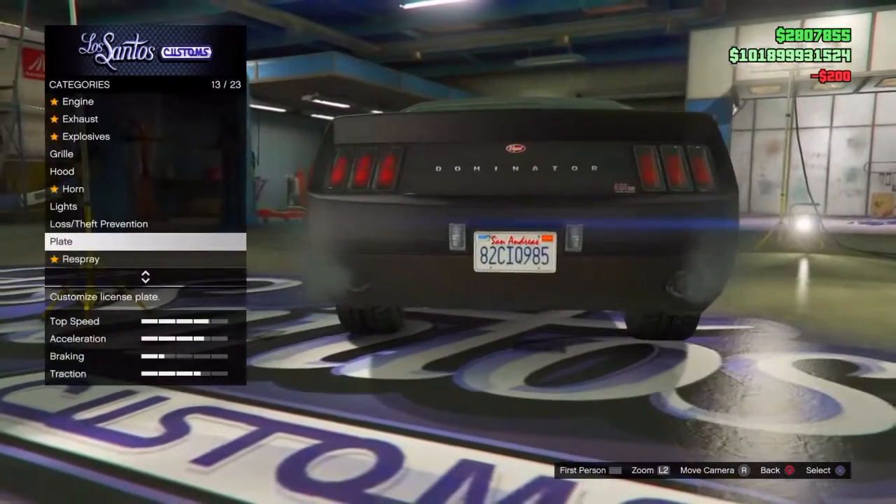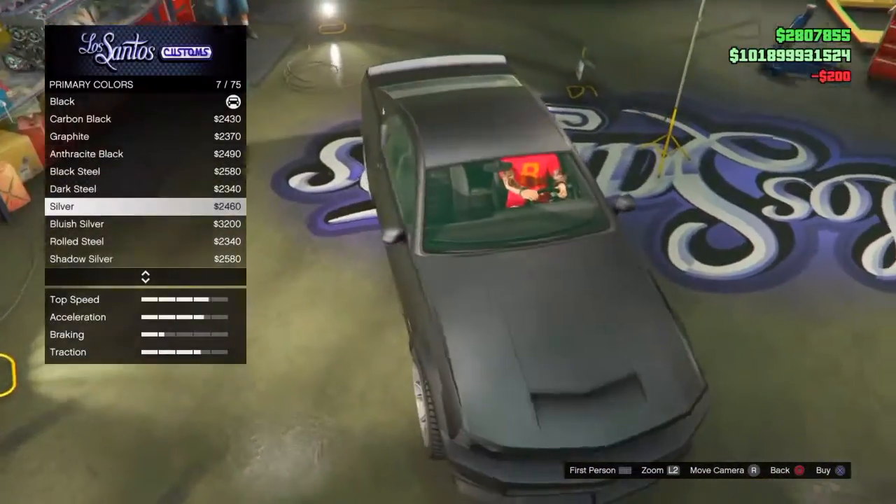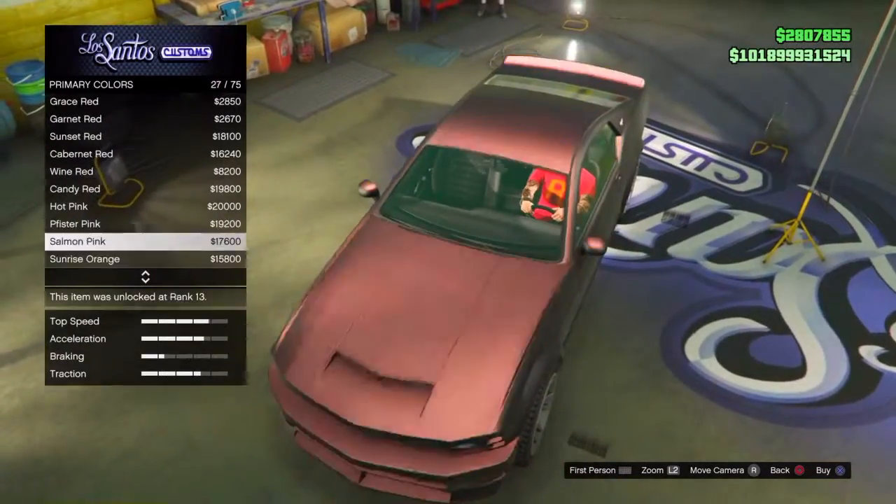Then just go to your license plate and buy any license plate, and then go back to respray and you can just choose whatever pearlescent you want.